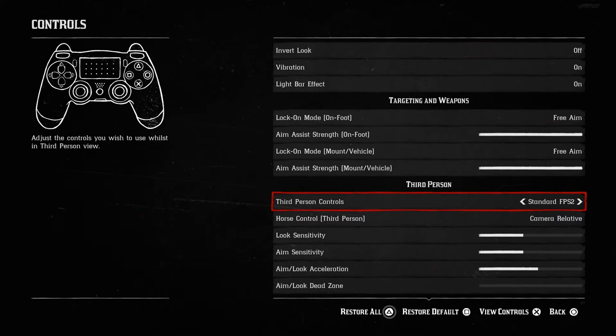If we switch it to Standard FPS 2 — if you play right-handed control thumbsticks — this is the setting that is going to help you a lot more in combat. I just prefer this overall. They have this for GTA Online as well, and it helps out especially if you're doing free aim.